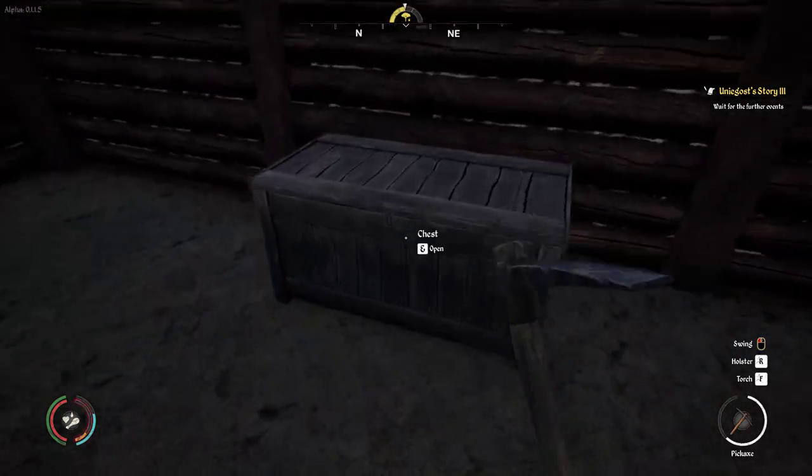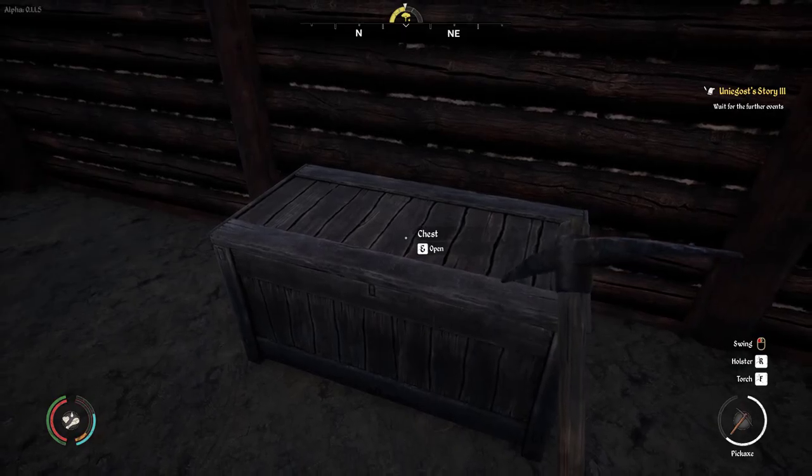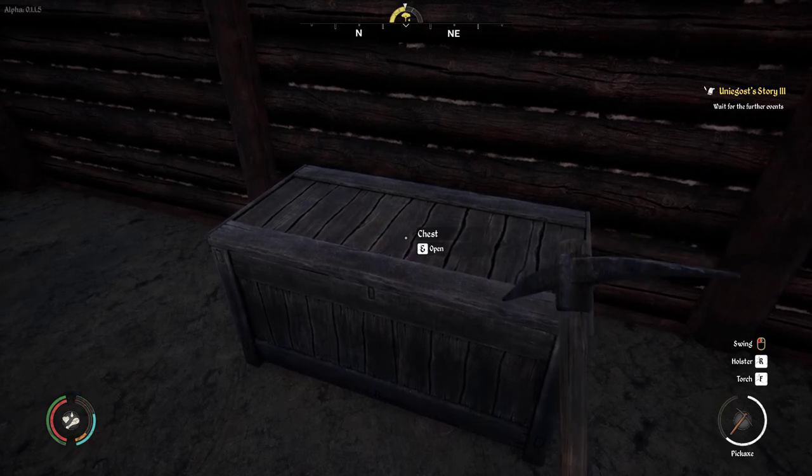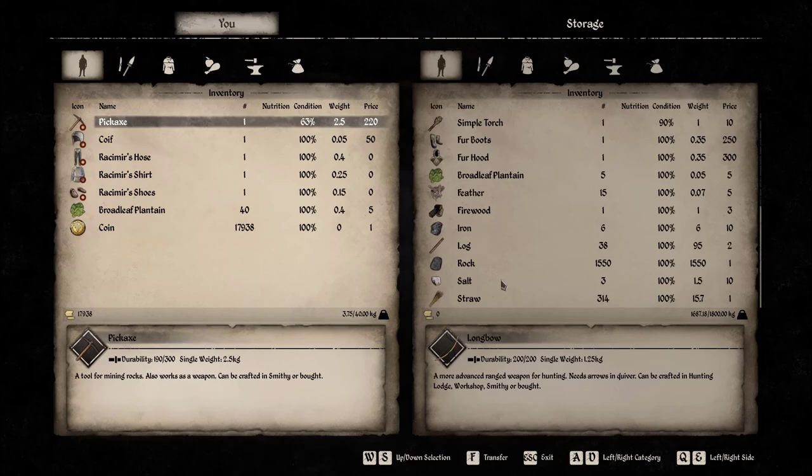Now you've spent some time out here with the iron. You don't want to sell the iron because it can be value-added and make more money for you. But the other stuff — you can sell the salt, you can even sell the rock. You can get so many rocks that it just gets out of control.